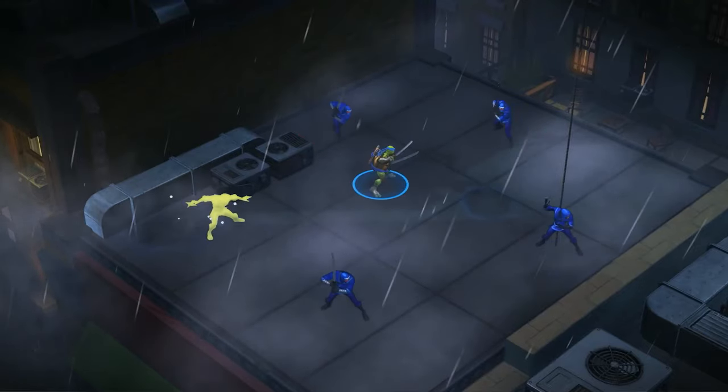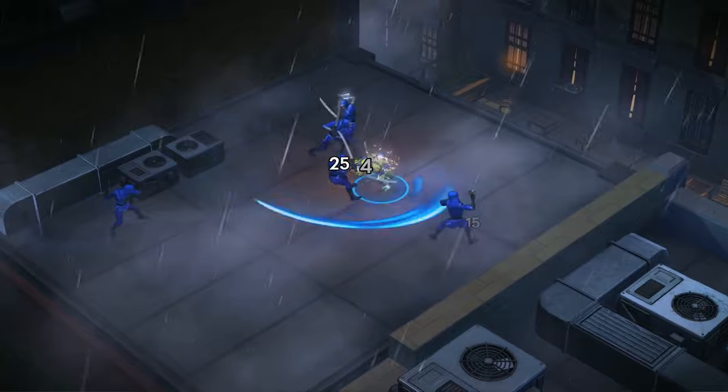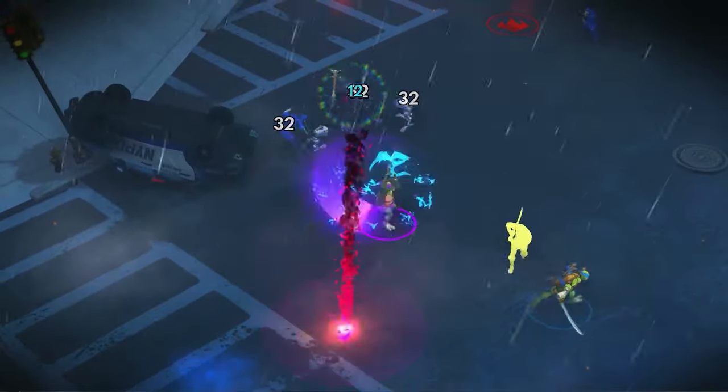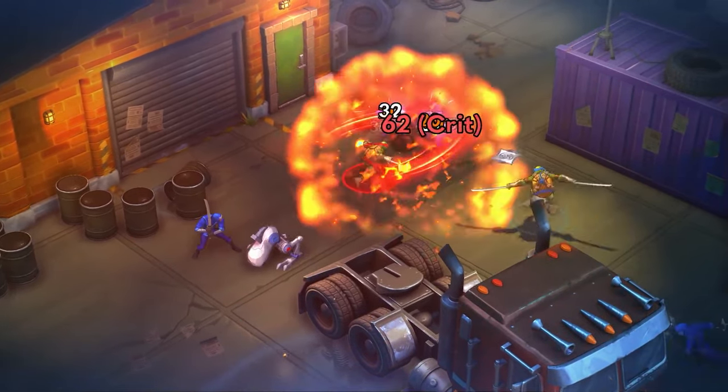The four turtles each have their signature weapons and awesome abilities. For example, Donnie's attacks have more range, but Raph has a higher chance of dealing critical damage.